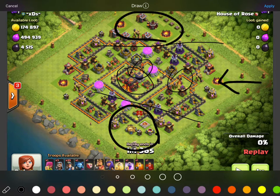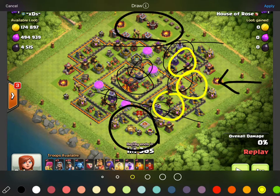We have one Wiz Tower here, one Wiz Tower here, and we have two Wiz Towers over here. So we want to make sure we get at least a heal down here in front of this Inferno Tower. We definitely need a heal here by these Wiz Towers and we definitely want to have a heal by these Wiz Towers as well.